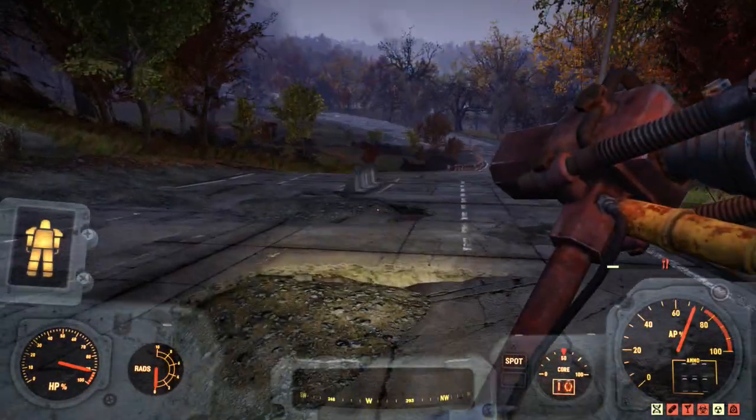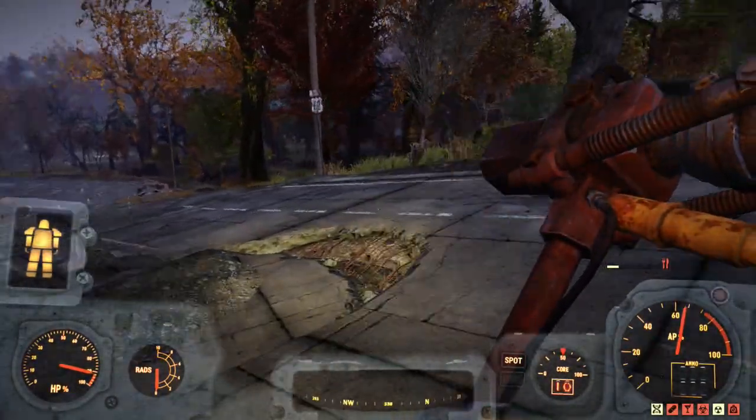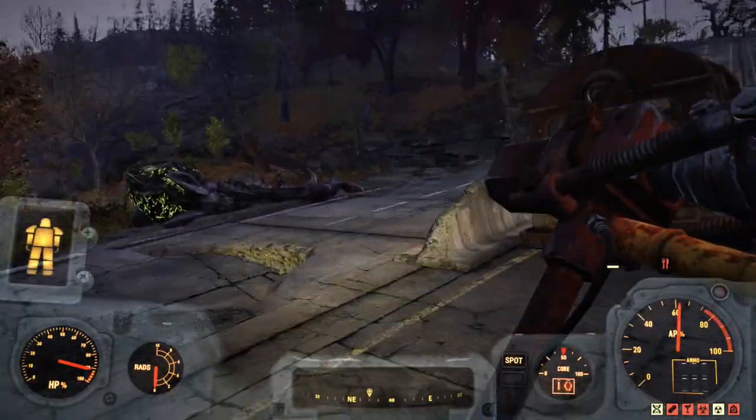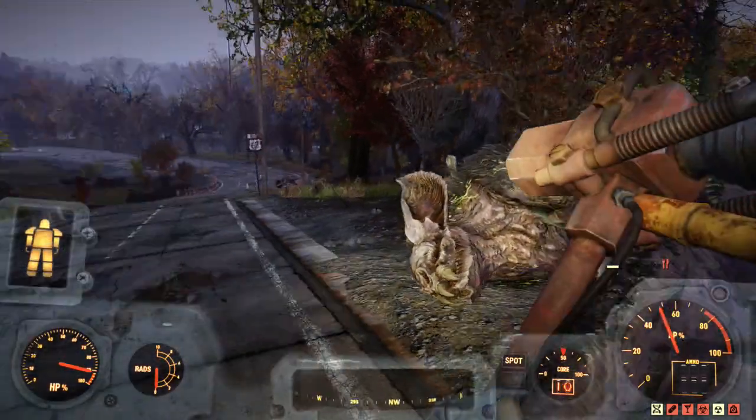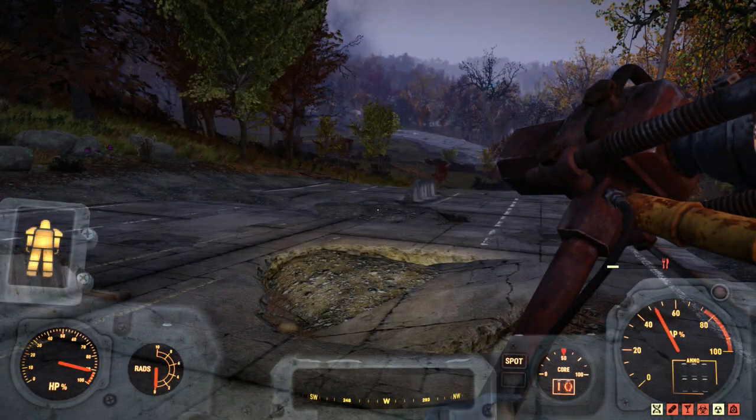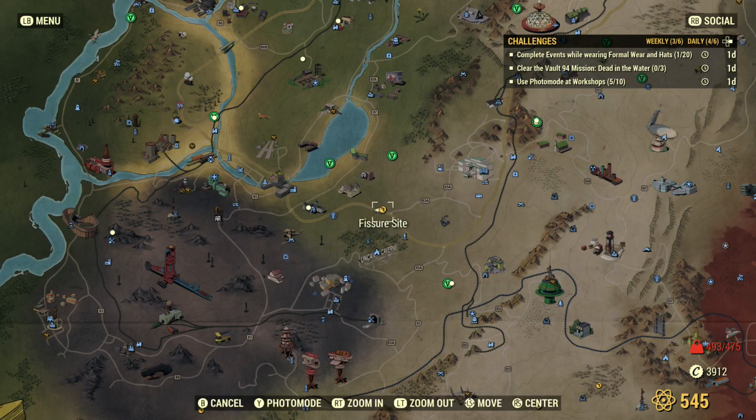Just stay in this area — he's been pretty consistent where he lands. He's just kind of east of Cates Grindhouse, or Bleeding Cates Grindhouse, just south of White Springs. There's a fissure site there. Mine is Monument, the Relay Tower — just north of the Relay Tower.